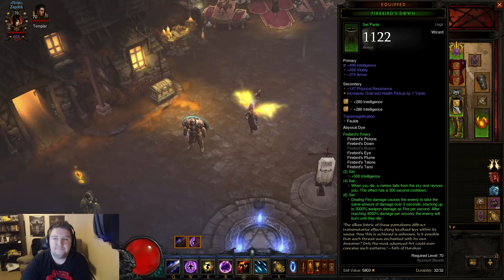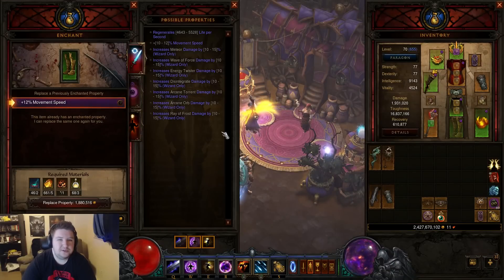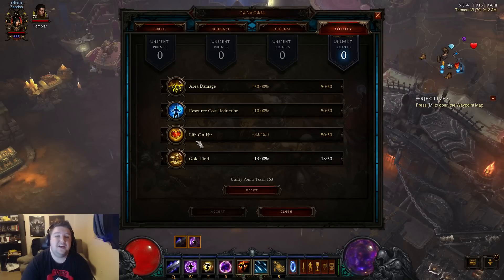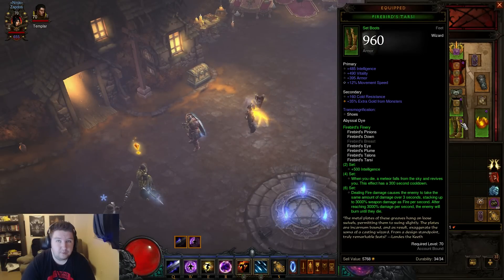For the pants: int, vitality, armor, and you want resistance in the secondary. Pickup radius is nice, and then two sockets. For the boots: int, vitality, armor, movement speed, and resistance in the secondary. A big question I get is why have movement speed on boots. You have to look at your options — if you reroll this, you'd pretty much be getting life regen. If you put life regen here, that means in your Paragons you're going to have to spend Paragon points into movement instead of putting it into int/intelligence. So you actually get more int by using movement on your boots, which means more resistance and more damage. Definitely in my opinion the best way to go.